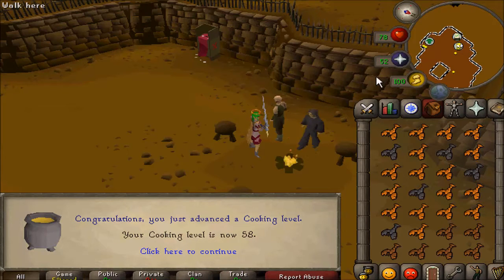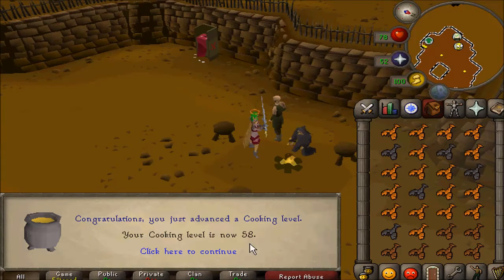And there we have 58 Cooking — I think maybe for Swan Song or some quest. So another skill out of the way.